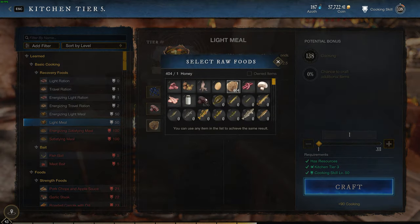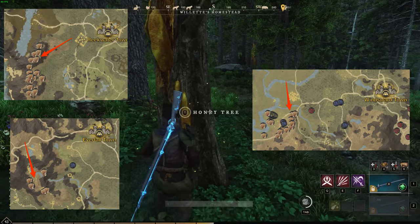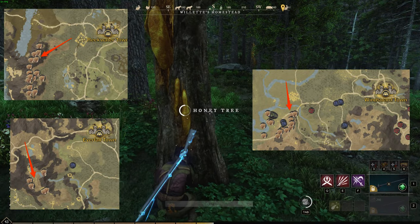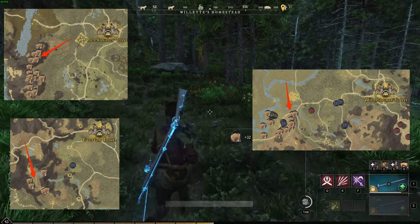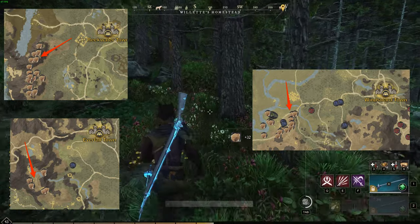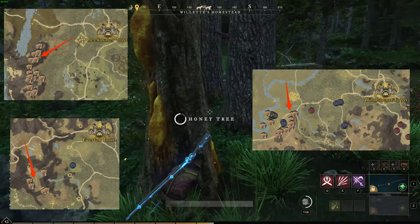The third ingredient is honey, which is very easy to get — you can get it in most settlements. I can get around 300 honey in probably 10 minutes depending on the area. You can get it from the area just on the left of Windsward, or you can get it in Reekwater as well, which is this area here. So these are two areas I've been getting my honey from, but it will depend on the area you're in.